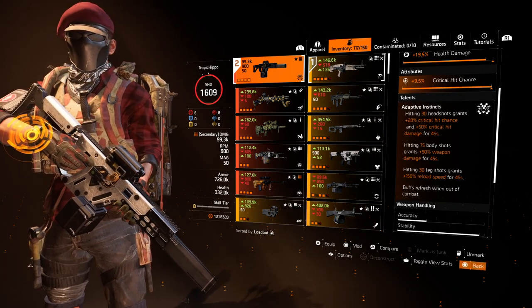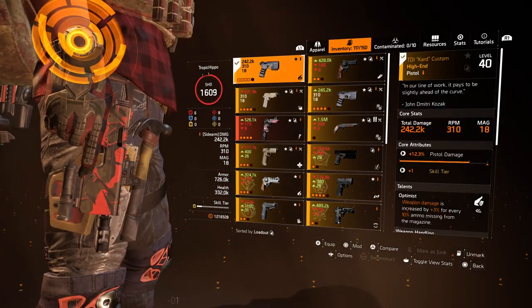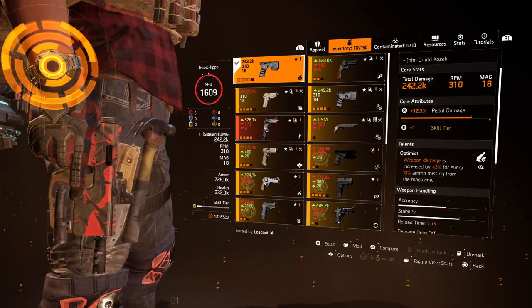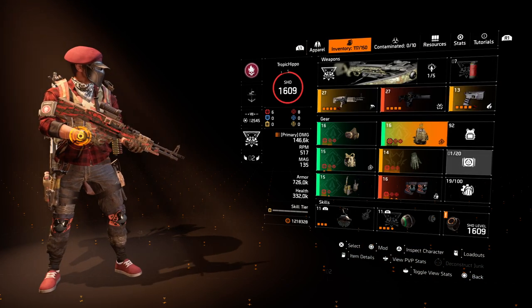The pistol, like many builds nowadays, is the TDI Card Custom — just rolled with pistol damage and has the Optimist talent to increase weapon damage as you fire off the magazine.